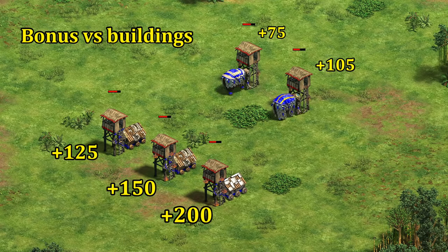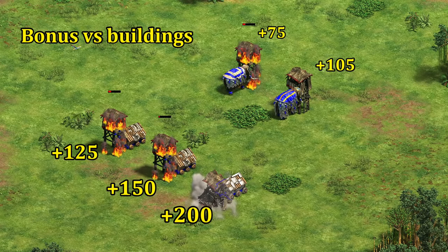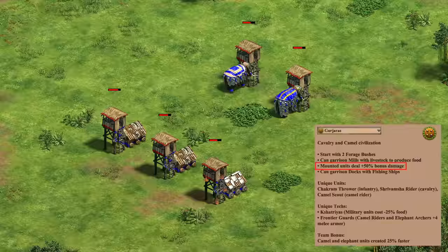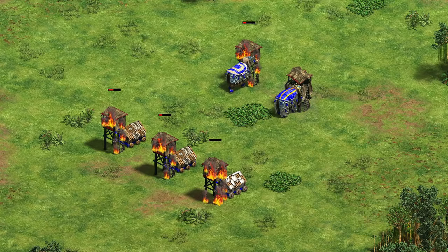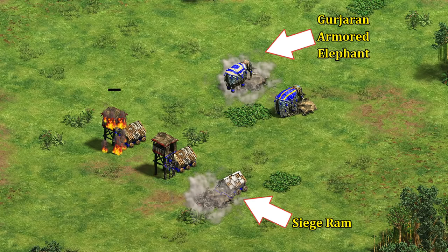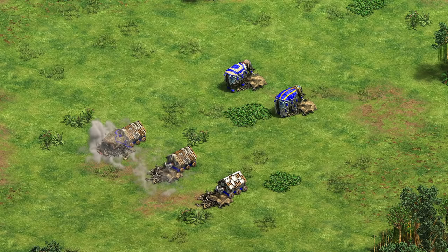Now let's see how they fare against buildings. It turns out that while they do considerably less bonus damage than their ram counterparts, they also attack faster, ending up with about the same net damage against buildings. You can see the siege ram is doing the best, which we'd expect given its higher upgrade cost. One big exception to know is Gurjara mounted units do 50% more bonus damage, and that applies to armored elephants, making them almost as good as siege rams in castle age — so you really have to watch out for those.